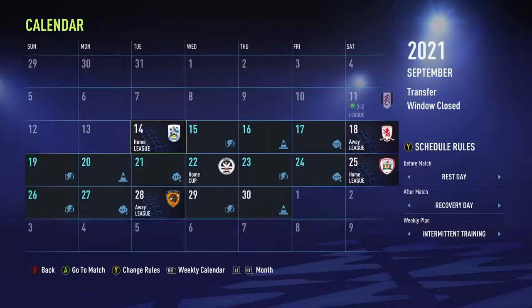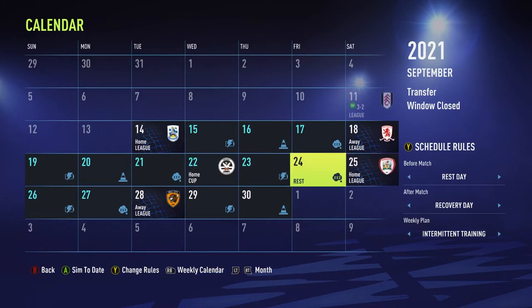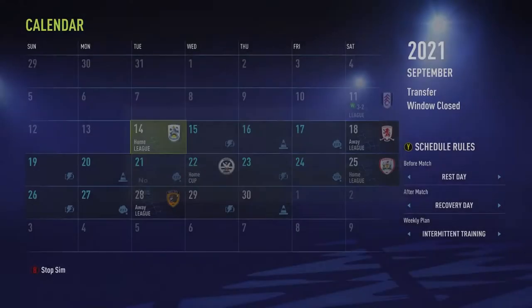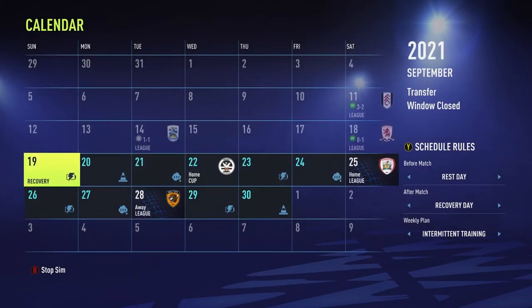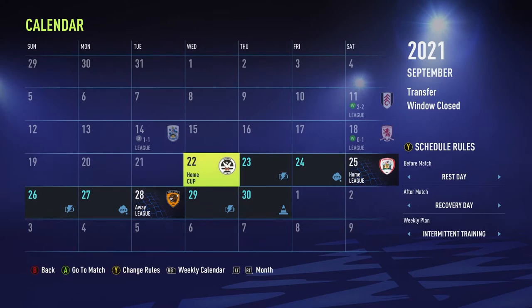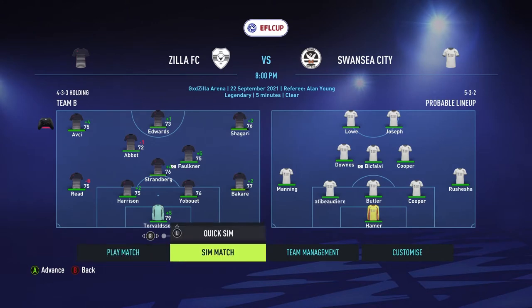We're playing against Huddersfield and I'm going to be simming this match all the way to the match against Barnsley. I'm not sure if I should use my first team or second team to sim, but I think I'm just going to use my first team. We draw against Huddersfield, which is unfortunate, then we grab the win against Middlesbrough. I want to use my second team for this match, so let's quick sim and see if we can grab the win.